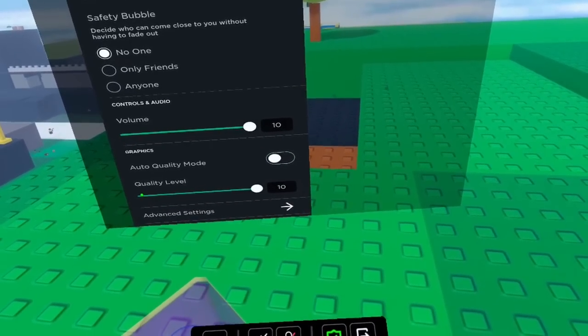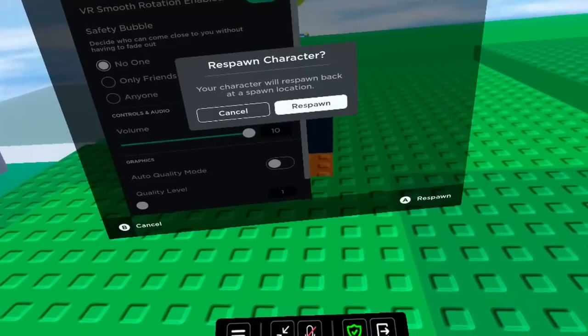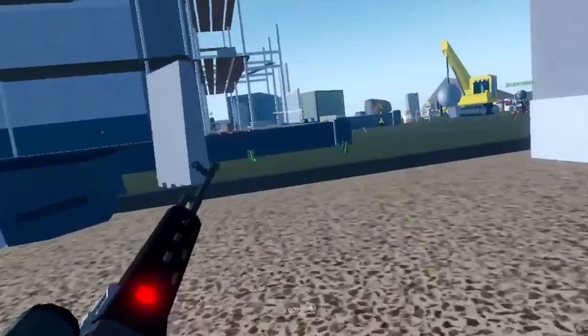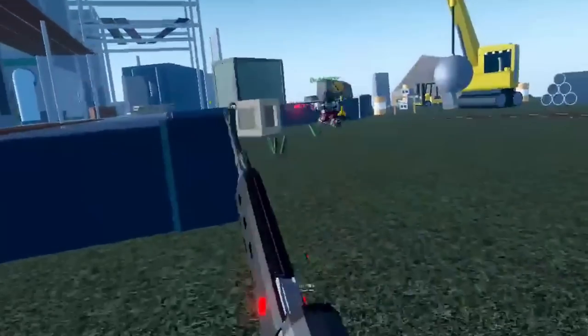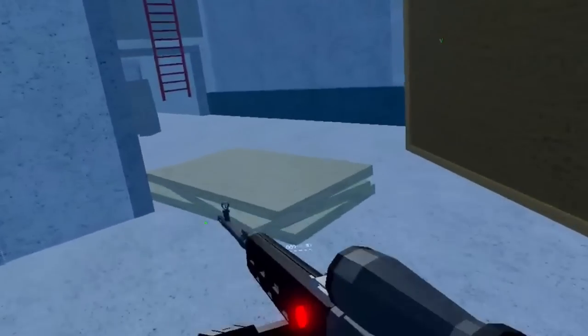Then it's as simple as determining if you want the smoothest experience at the expense of render distance, or high-end graphics at the cost of performance. This choice is represented through the slider displayed on screen, and I personally recommend keeping it at 1, 2, or 3 — with 1 having the lowest render distance but also the smoothest gameplay.